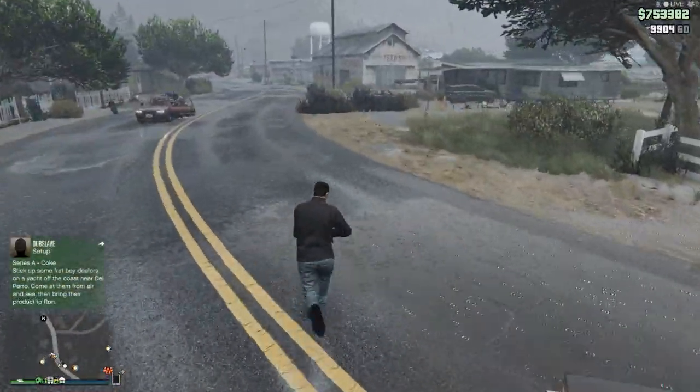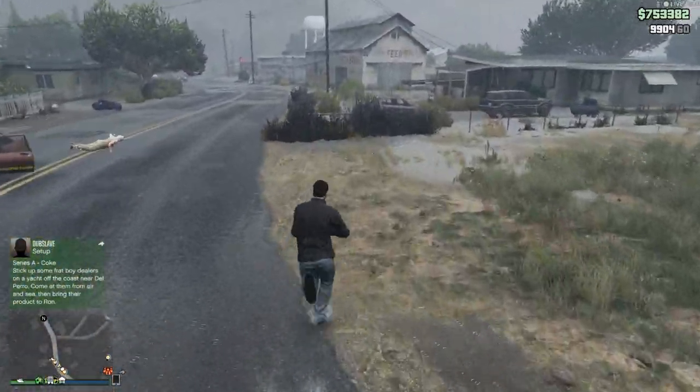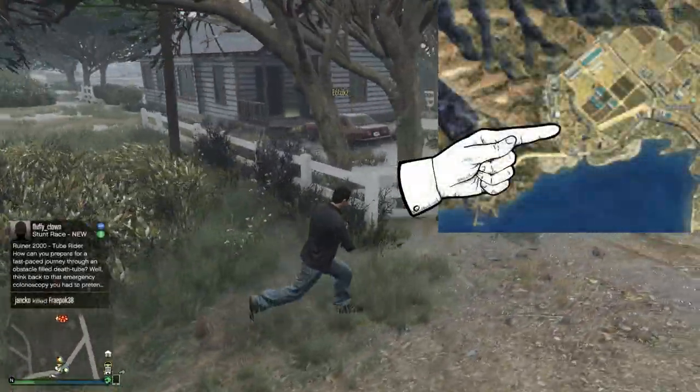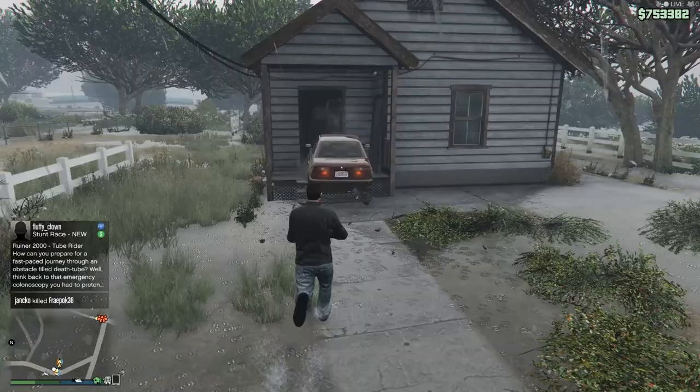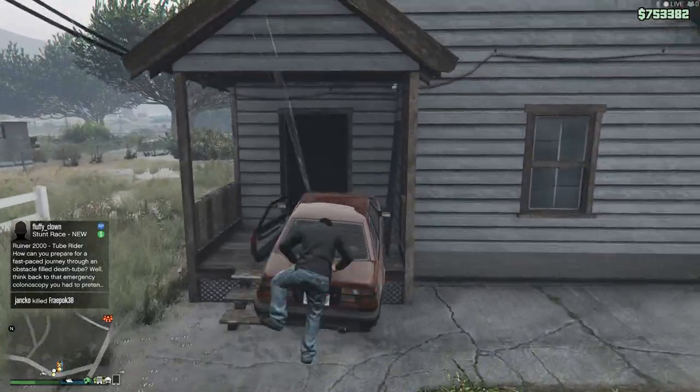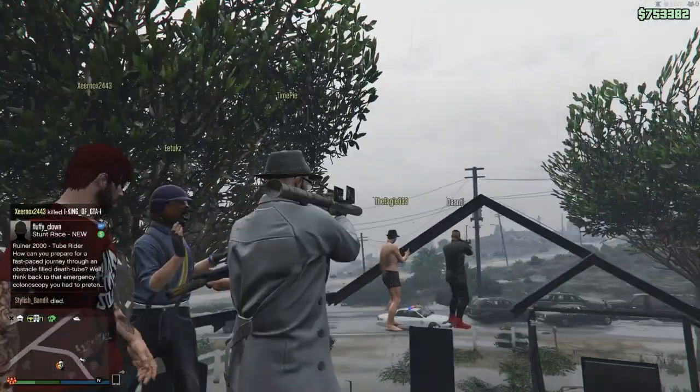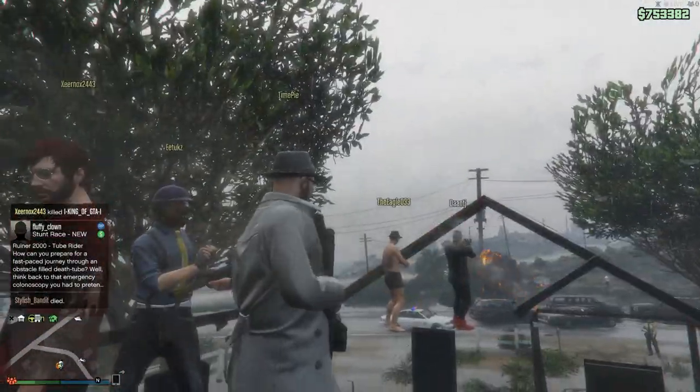The next spot is one I've also shown before, but because it's so good I couldn't help but include it. Simply park a car at the front door of this tiny little house, climb on top of the car and then jump up to get inside the attic. It's a great place to shoot out from and is impenetrable against all fire.